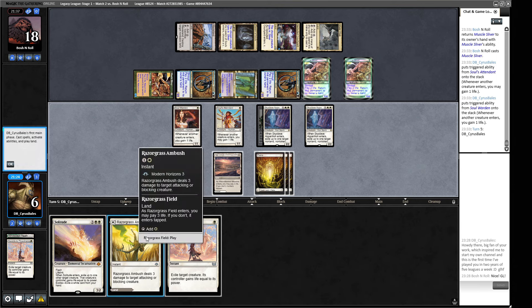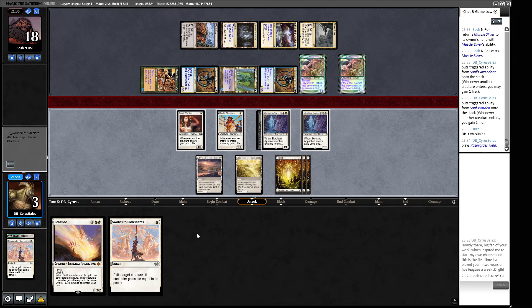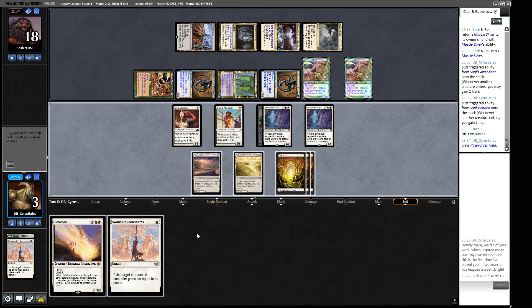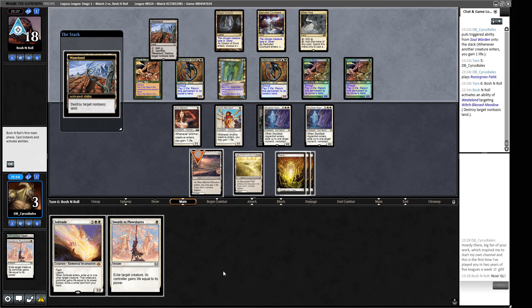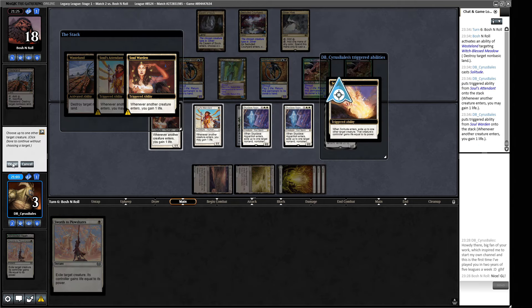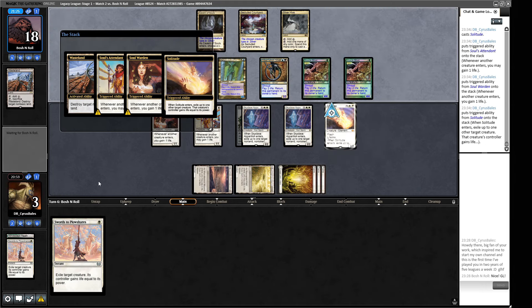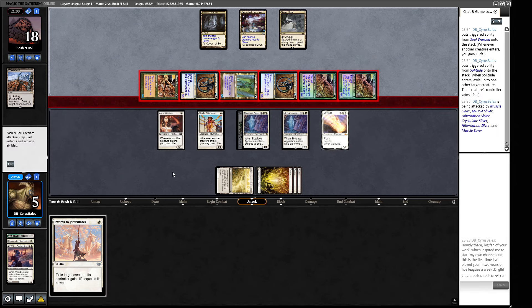They can then just redeploy it with the Sliver Hive - it's tough out there. Let's get some Soul's Attendant triggers. Swords to Plowshares - not the most useful thing. What does paying three life get us here? Not the most, as it turns out. This is the most telegraphed Solitude in human history. What else would we be paying all that life for? Yeah, we just didn't find our payoffs here and we're going to be in trouble because of it. I think we also could have played around that Crystalline Sliver and killed the Muscle Sliver with a Solitude in response.